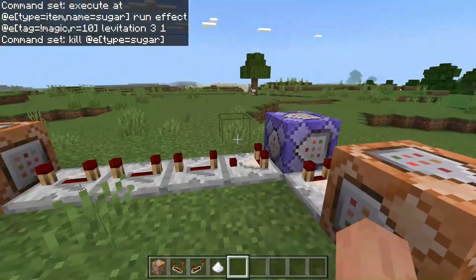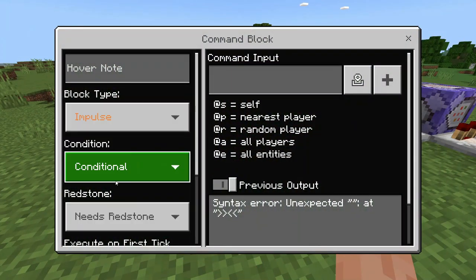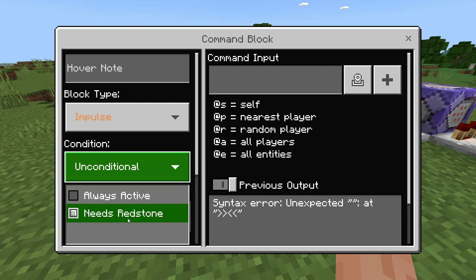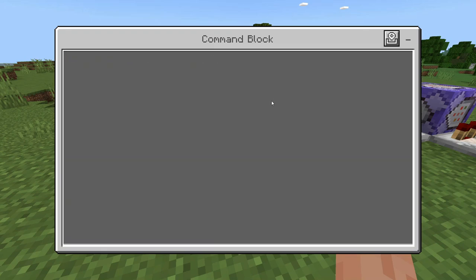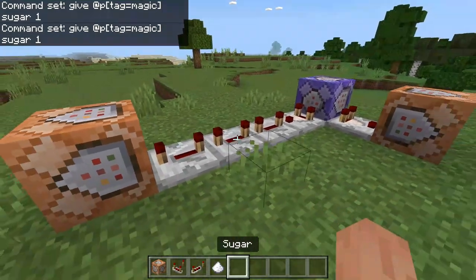In this last command block, set it to Impulse, Unconditional, and Needs Redstone. In here, type: give @p[tag=magic] sugar 1 — or whatever item you chose. That will give the tagged player one piece of sugar.